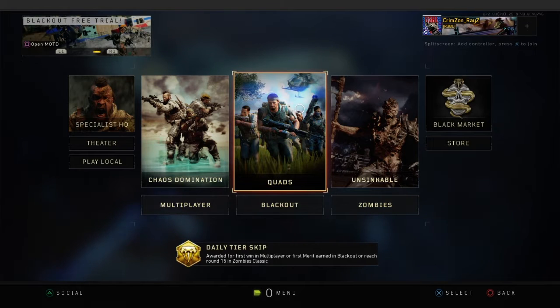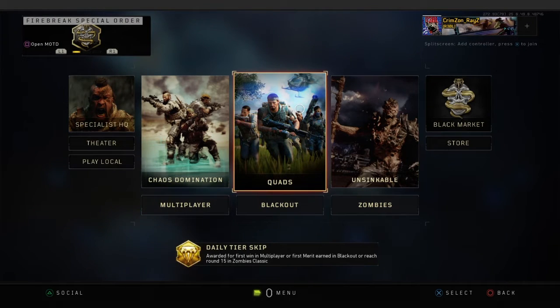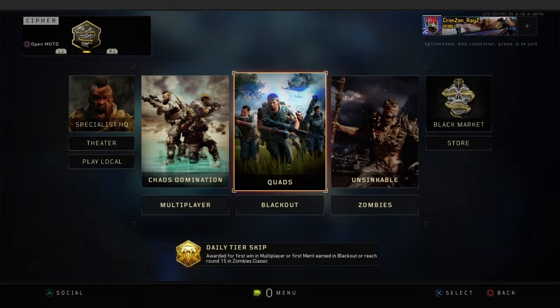We'll also be checking out the Barbarians — this is part of the Black Market drop, the DLC drop. It also comes with the Cap 40 and a couple of other camos, so I'll be showing you that in a minute.